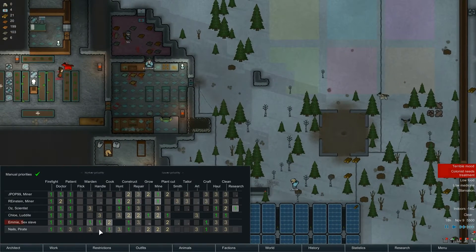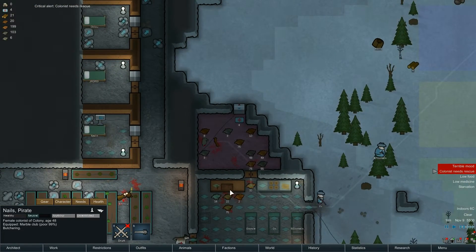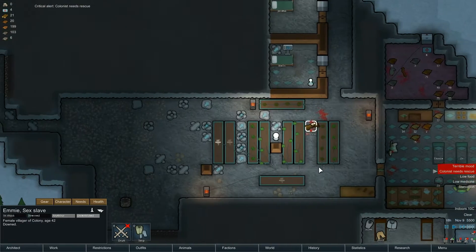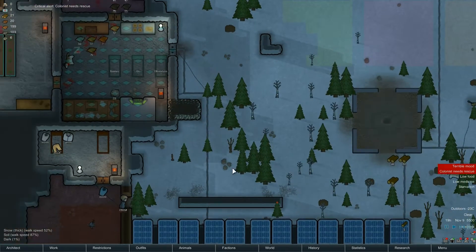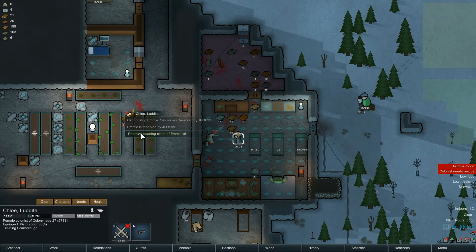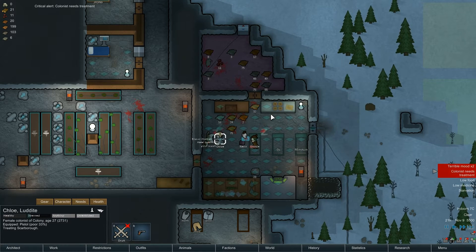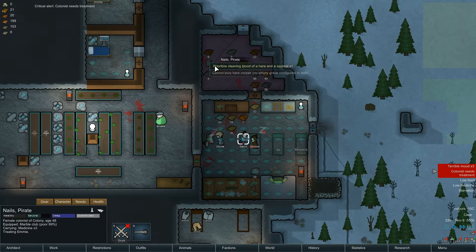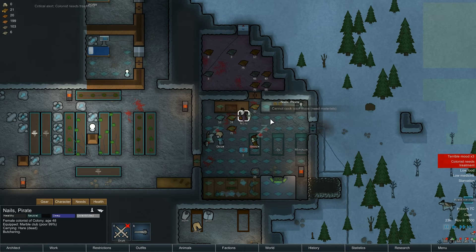Where's our cooker? Nails, you're building that - really? No, you're butchering. Colonist needs rescue, Emmy, 39% bleeding. Okay, this is our new medical bed. Chloe, you rescue Emmy. Yeah Nails, you make food. Cut that animal up and then cook it. Come on, you've got materials now - cook it. Cook at least one meal.